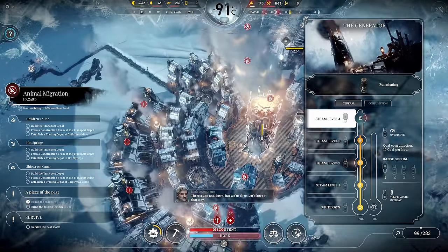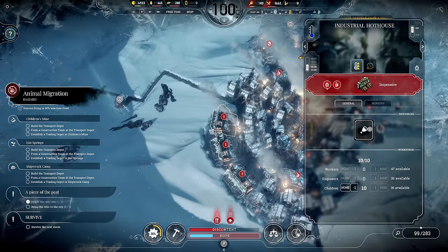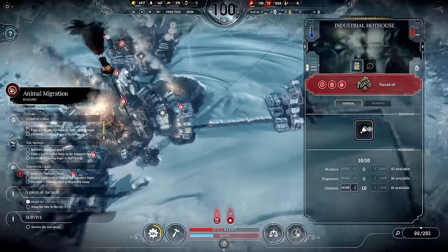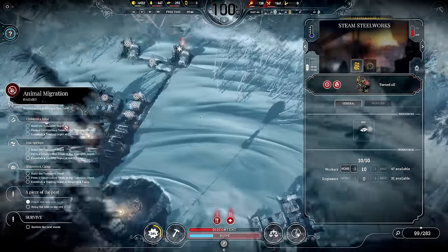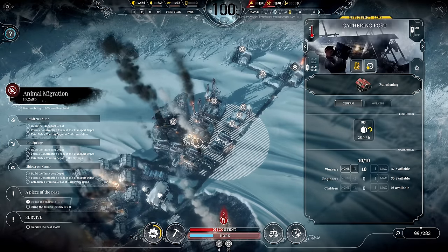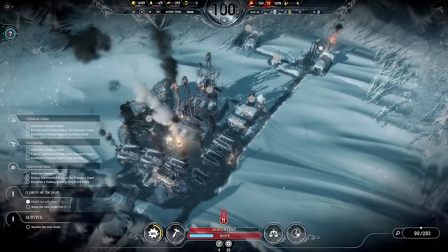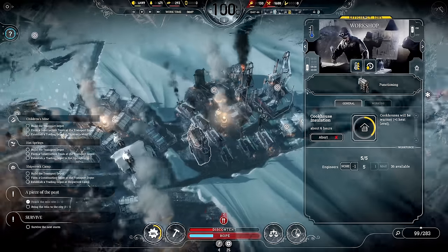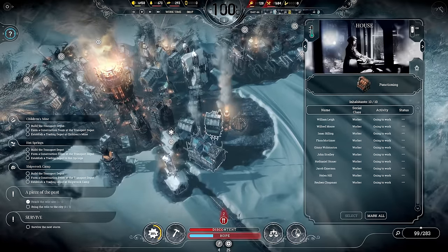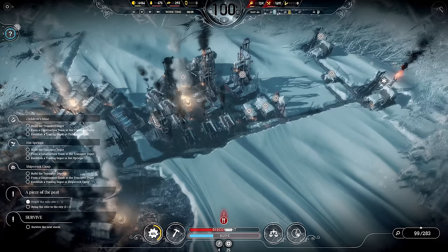Storm number two — let's ramp up to steam level 4. Let's deactivate the hothouses, and I'll also need to activate the steelworks out here. We should still be able to work there and it's actually livable for now. The hazard is gone and it's quite comfortable there still thanks to the heater.